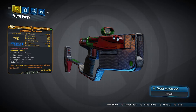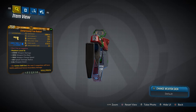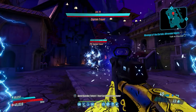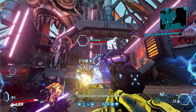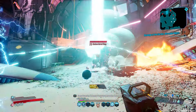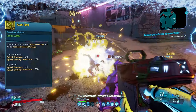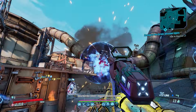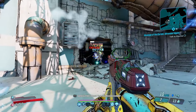The Free Radical is another pistol you must have on Amara. This one belongs to the Director's Cut, dropping from Beef Plissken in Karas Canyon. The Free Radical is locked to the shock element, but that doesn't stop it from dealing enormous amounts of damage. Amara can increase that damage further thanks to her elemental-focused abilities, and because it also deals splash damage, skills like Arms Deal and Heavy Rain increase it further.